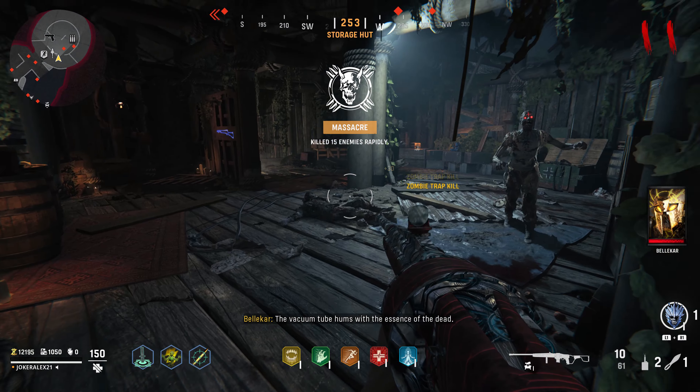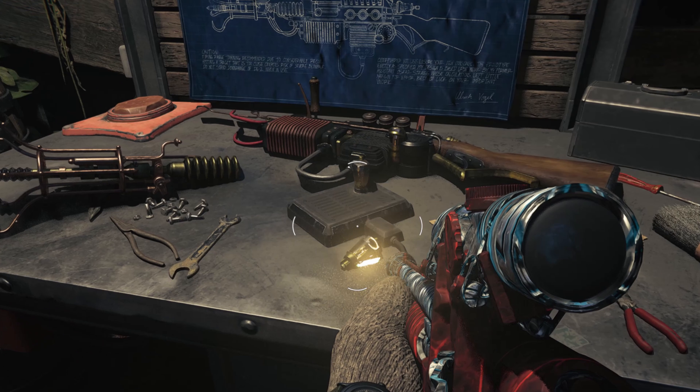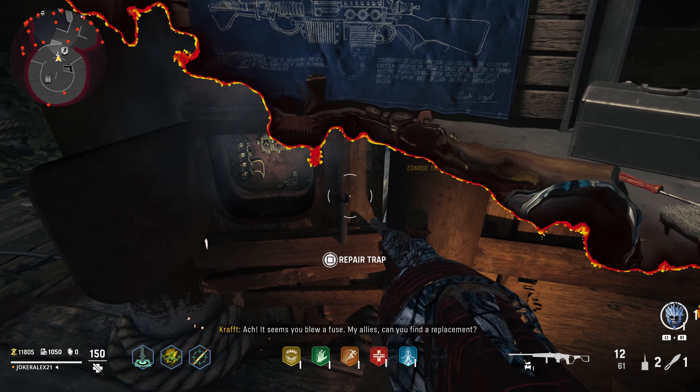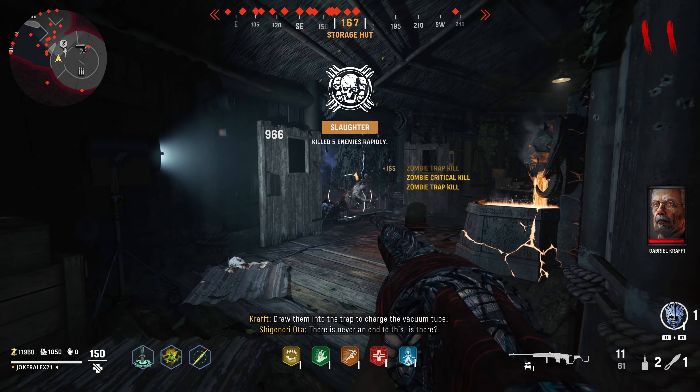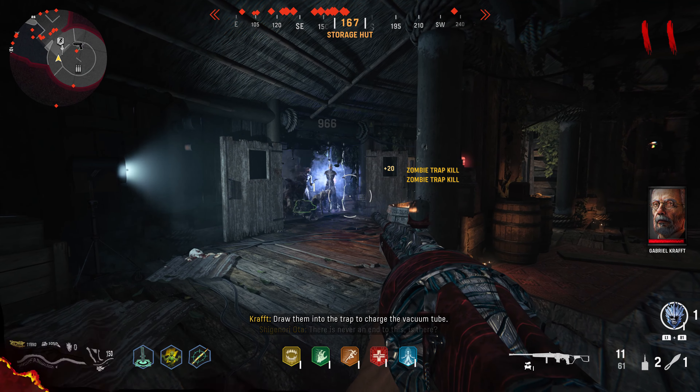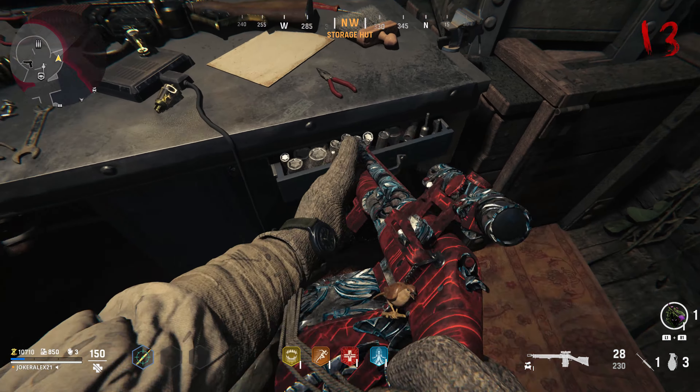I highly recommend that you put the trap part inside the trap at the beginning of a round. Then come over to the buildable table for the Wunderwaffe and you should see 2 light bulbs on it — one will be lit up and the other won't be just yet. With the repaired trap, simply wait for zombies to run into the electric trap and die. You'll need about 6-7 zombies. Once done, look at the table again and both bulbs should now be lit up.